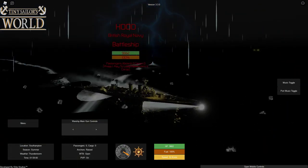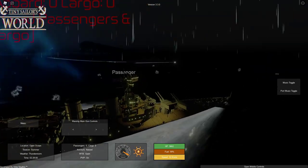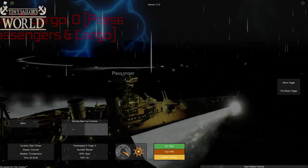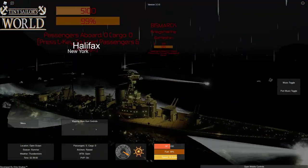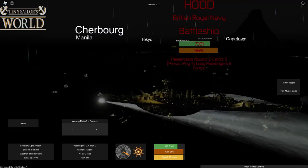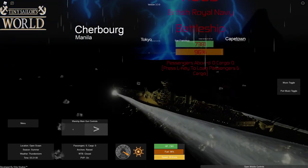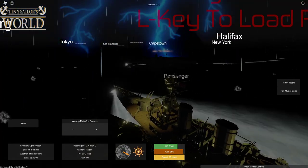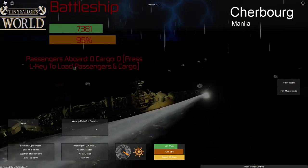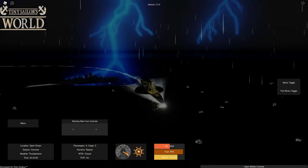I just narrowly escaped that — holy cow! I can see you're trying to turn away, that is not going to happen. Fire in the hole — we got some serious damage, you're at 300 health. The Hood is taking damage too — close those watertight doors.